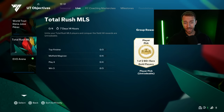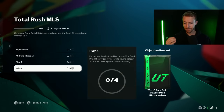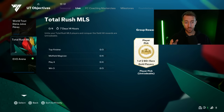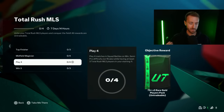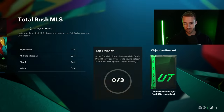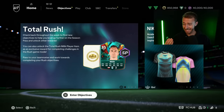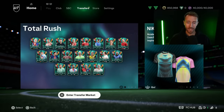We also had a new random total Rush MLS objective added yesterday which, to get a few decent packs, you can use those total Rush MLS players they gave us in the season pass. If you put those players into SBCs, you won't be able to complete this, but you're not missing out on too much — just a couple quick and easy packs if you're playing squad battles. Throw those guys in, get yourself some extra player picks and a couple extra packs. That was yesterday's content — very quiet.